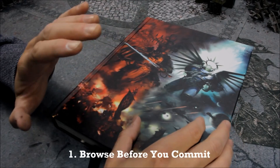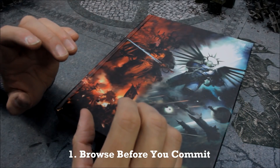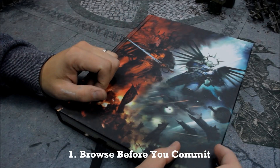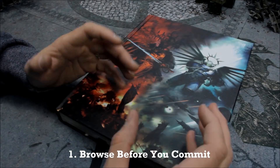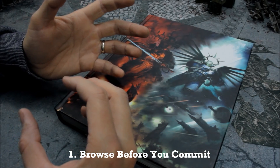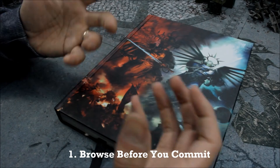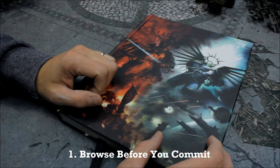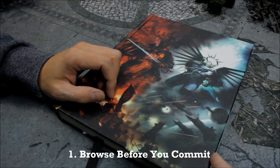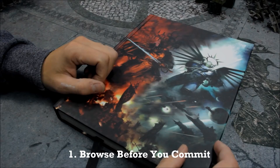Point number one — it might surprise you — no rule books, no codexes, no models, no paints. Instead, I'd encourage you to pick up something very basic from Warhammer 40,000. Perhaps go into a Games Workshop store or somewhere else that sells White Dwarf magazine and start with that. That's how I started — just picked up the magazine, it costs a few pounds, and then just flicked through it. It gives you an idea of battle reports, models that are available, and different types of games available from Games Workshop. You may end up not going into 40k — you might want to play Age of Sigmar or one of the smaller specialist games.